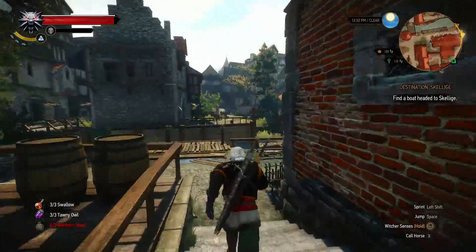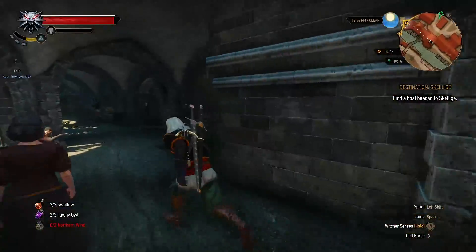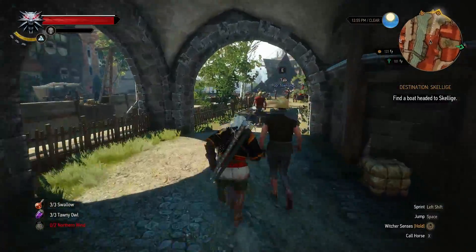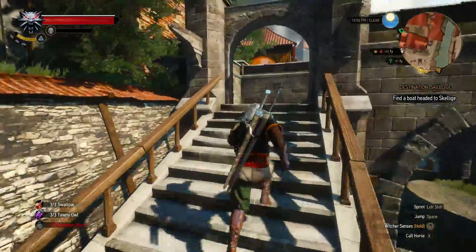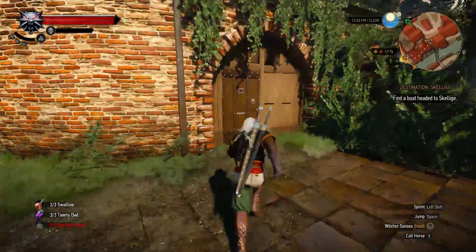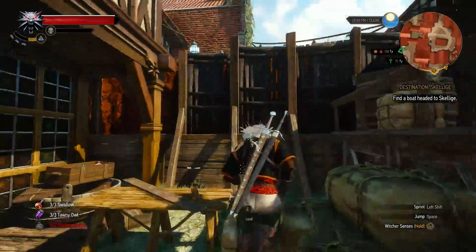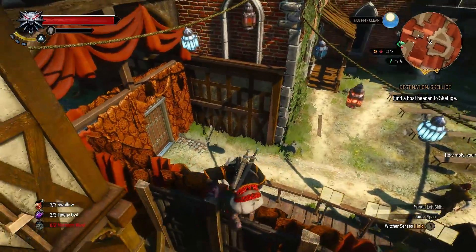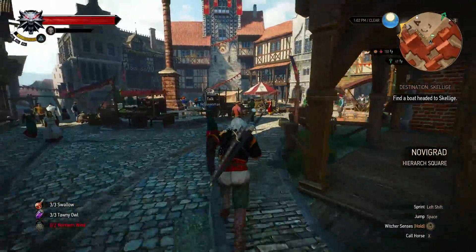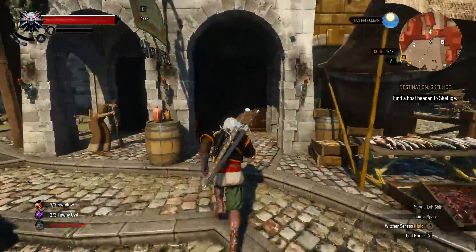I really just want to offload all of my swords and stuff so I can make sure we have enough space moving forward. I really need to make a better steel sword — I think my steel sword is really lacking at the moment in comparison to my silver sword. How do I get in here? I just want to go see a merchant. Luckily I can climb it. And we have a fast travel point conveniently located nearby, so this should be a bit easier.